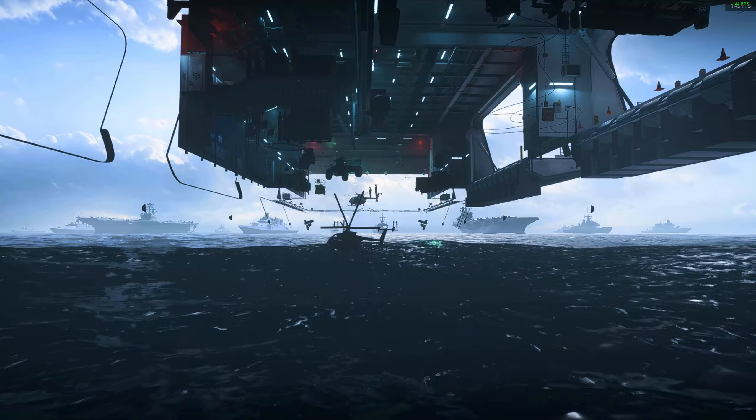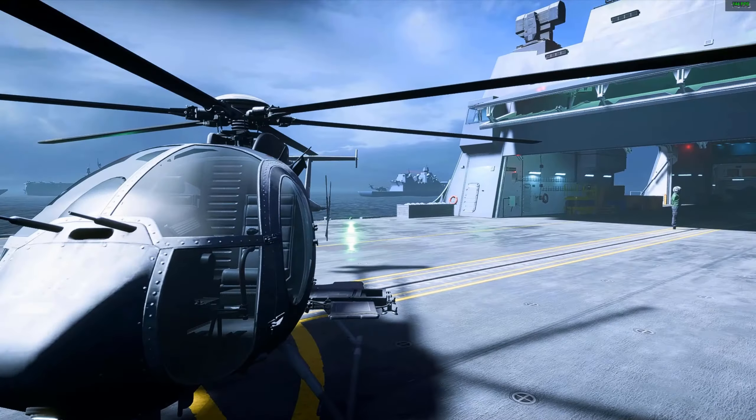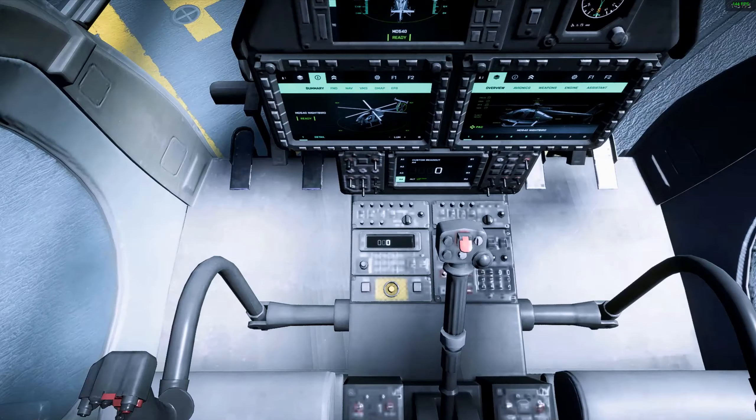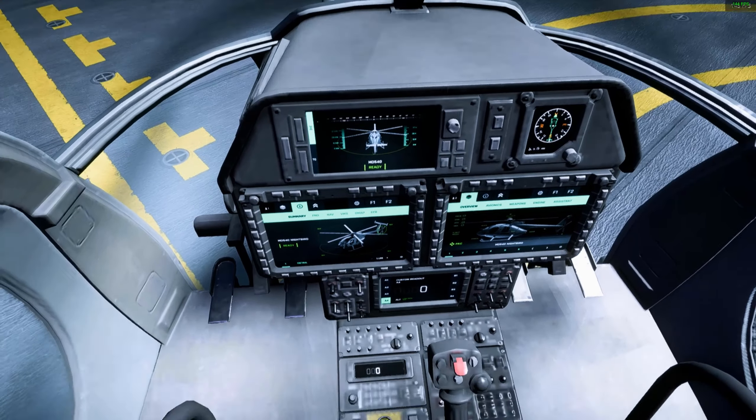Then you have control with WASD, sprint, look around — all that good stuff. So let's take a look around. Here is a Little Bird Nighthawk. Let's have a look at the controls in here — very very detailed, look at that.